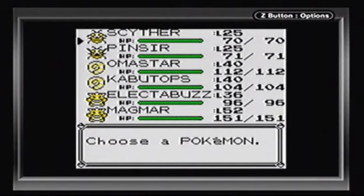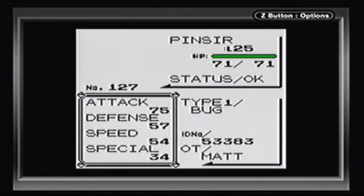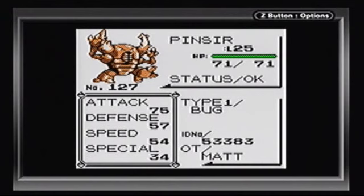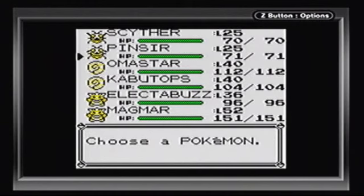First of all, I returned to the Safari Zone and was finally able to catch Scyther and Pinsir. These are the two rare bug-type Pokémon that, unless you play a certain version and can go to the game corner, can only be found in the Safari Zone. Also, you may remember in the last episode I revived Kabuto and Aerodactyl from Pokémon fossils.